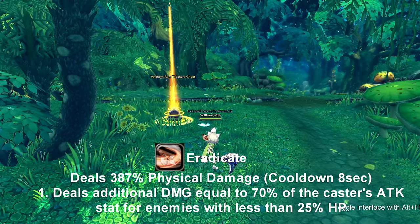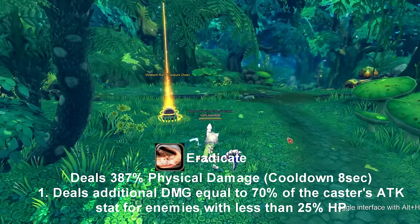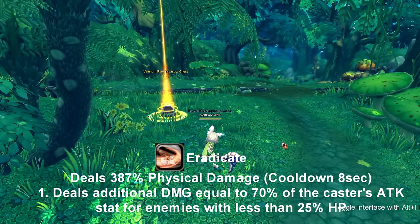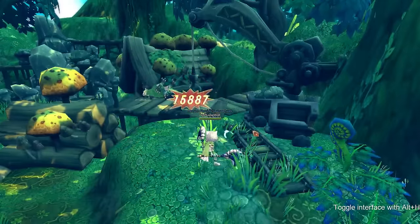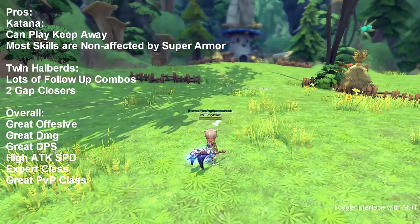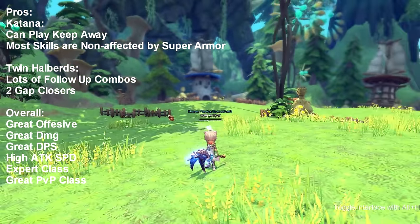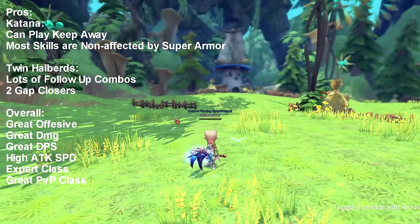Our last skill is called Eradicate. Eradicate sends out a little AoE attack right in front of you, and this skill does additional damage by 70% of the caster's attack if the enemy's HP is below 25%. This skill goes on cooldown for 8 seconds. It actually does a lot of damage too, so it's good for AoE follow-ups as well. Hope you guys enjoyed that and it helped you figure out if you want to play Samurai — I definitely say it's worth your time.